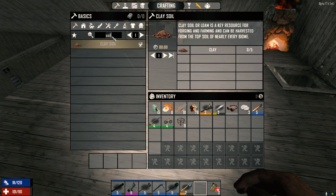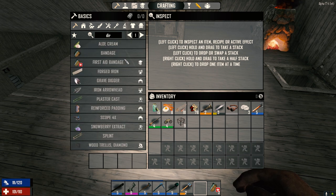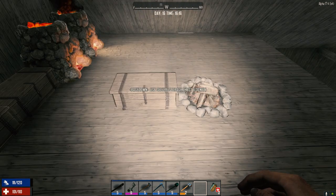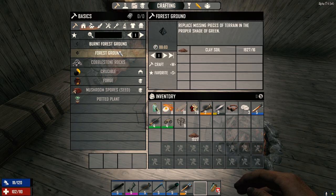That's clay soil — is it fertile? It's forest ground I think. Let me check the recipes — yes, it's forest ground we want. Let's make 20. Want to fill in some of those holes out there too.